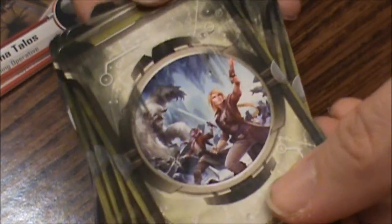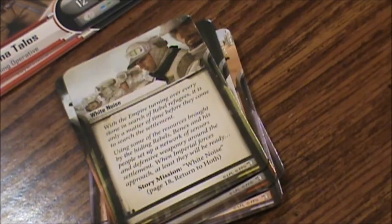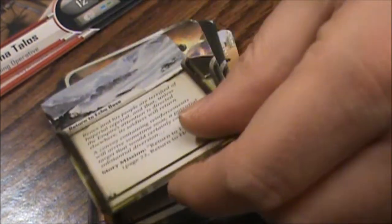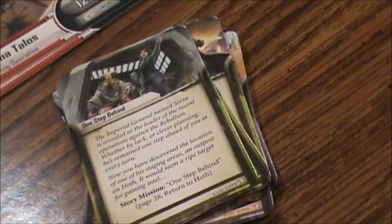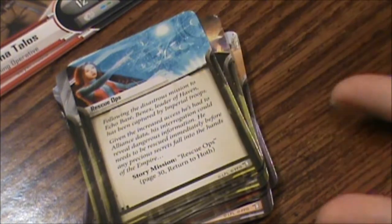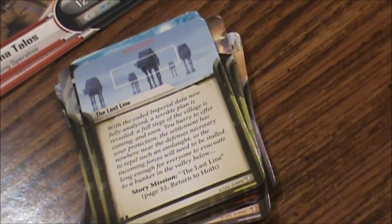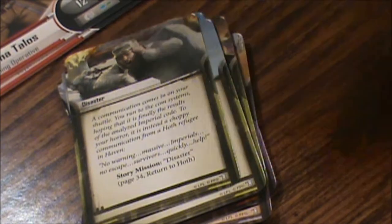Now the greenish story mission deck — eight cards. White Noise — Story Mission, page 18. Home Front — Story Mission. Return to Echo Base — Story Mission. One Step Behind — Story Mission. Rescue Ops — Story Mission. I'm not reading the flavor text because I don't want to ruin anything — you might be able to read them on screen but I doubt it, my camera's not that good. The Last Line — Story Mission, page 32. Disaster — Story Mission, page 34. Our Last Hope — Story Mission, page 36.